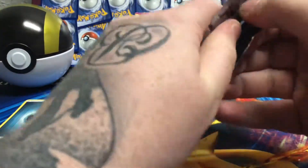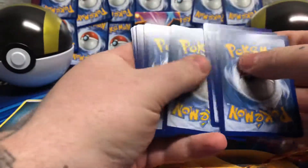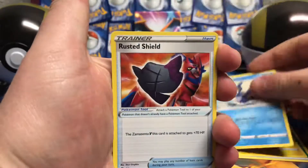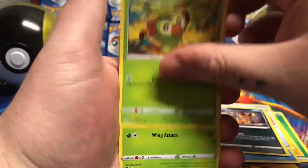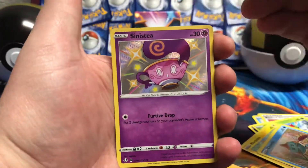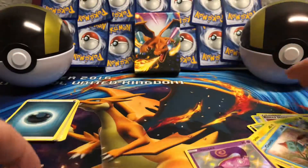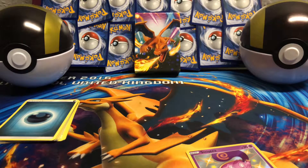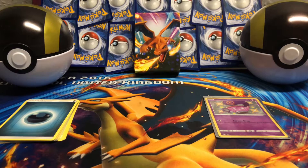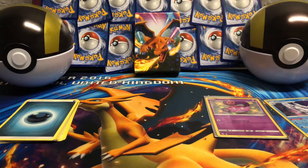We'll go on to the new boy on the block — Hidden Fates 2.0. I've been watching a few people open this and the pull rates have looked pretty good. We've got a Water Energy, Rotom, Cramorant, Rusted Shield, Nickit, Grookey, Yanma, Morpeko, Chutle. Oh, we've got a Baby Shiny Sinistea — I think the Baby Shinies look sick by the way. And a Holo Frosmoth. The first pack of Shining Fates definitely beats the first pack of Hidden Fates. We all want the Shinies — me and the Shiny Charizard, but we'll take a Shiny Sinistea in the first pack.